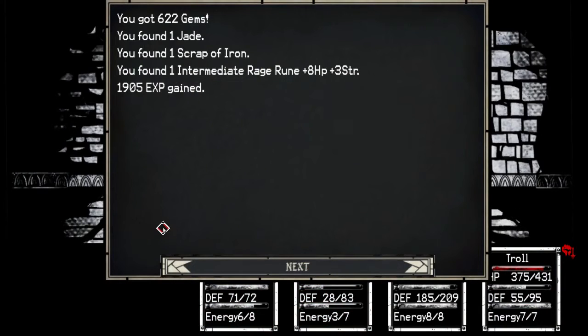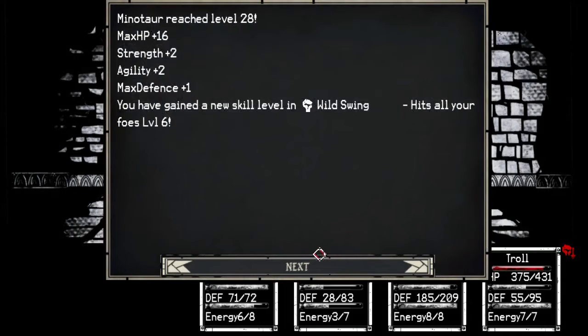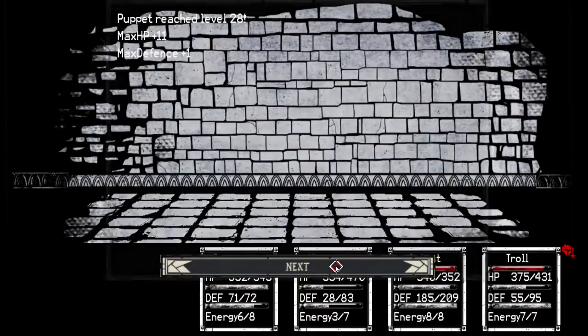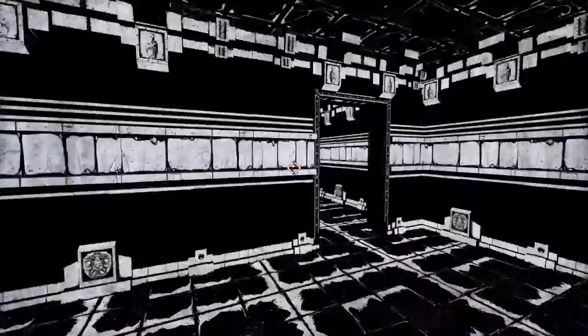Well, that actually didn't take as long as I expected. 622 gems, jade, a scrap of iron, and some other crap. The sorcerer leveled up to abyssal frost and circle of power — I forgot about circle of power. Wild swing going up, that's always good. And then the cultists — whatever. Don't really care about the goblin or the puppet. A level 1 Overdrive: huge damage based on max energy, strength, and agility. That's interesting. Looking forward to trying that one out.